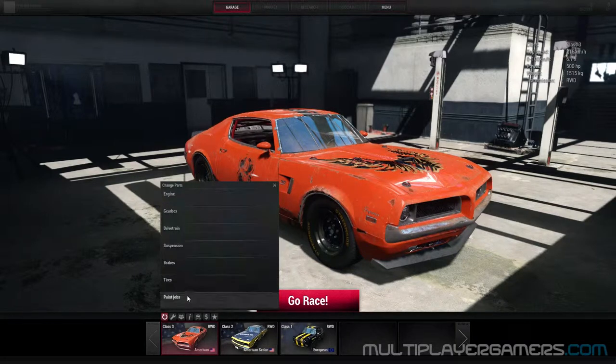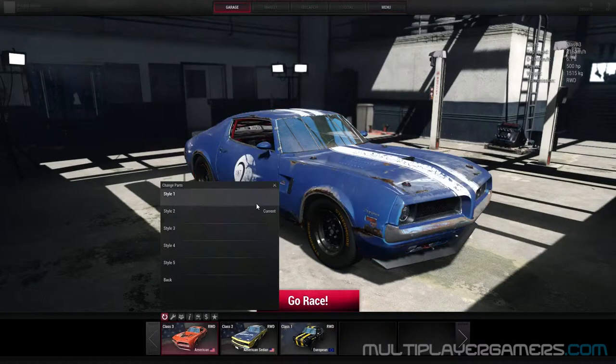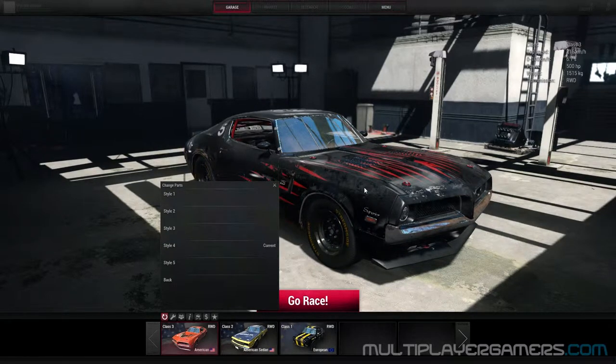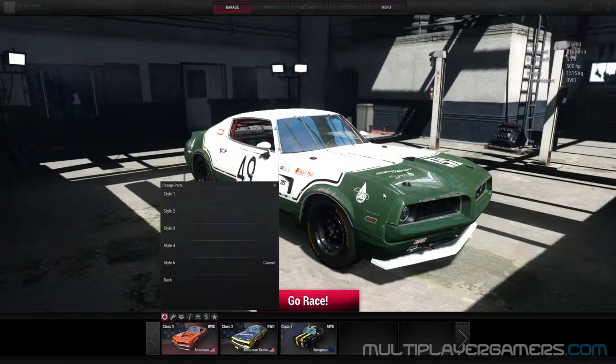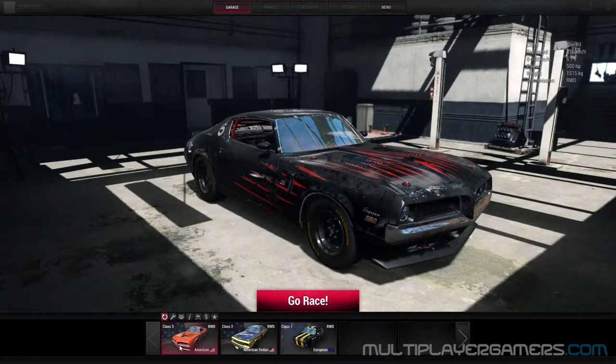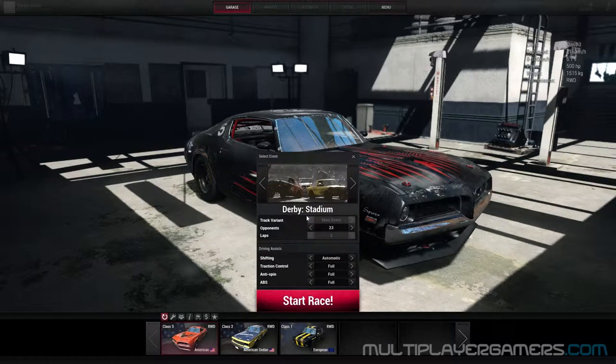As you can see, it's changing on the display there. Paint job — style number one is the orange with the Thunderbird on the hood. Style number two, a nice blue and white racing stripe. Style number three, black and yellow — that's not bad. Style number four, black and red — I like that a lot. Style number five is a green and white. I think we're going to stick with style number four, the black and red. There are other cars to choose from, but I just like this one. There's another rear-wheel drive vehicle, a sedan style, and a mini kind of car, but this one I like the way it handles.